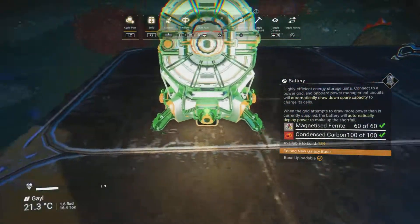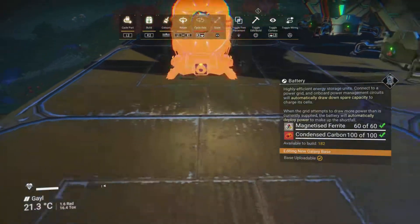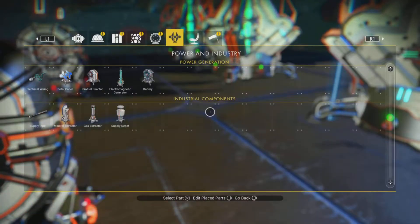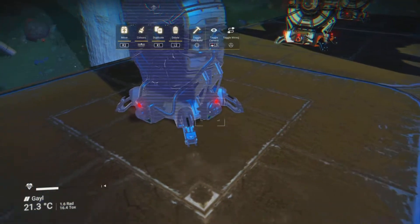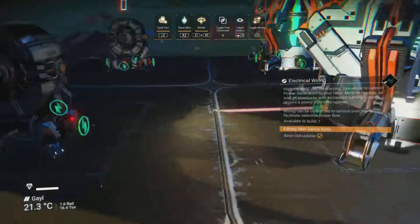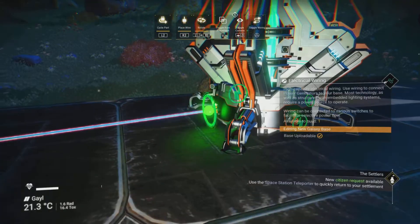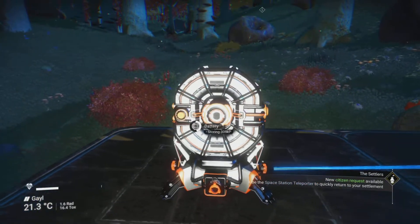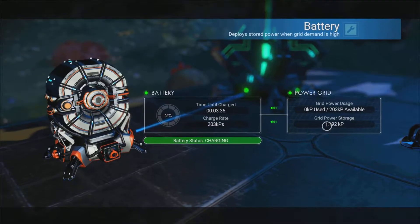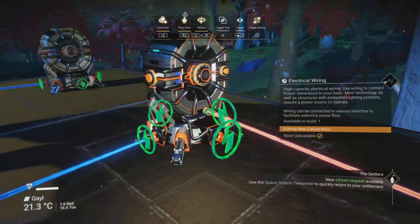I like to place some batteries next to the generators and connect them. Toggle wiring, connect that battery to that electromagnetic generator, and that battery to the next one. You can see it's nighttime and the batteries are still filling up with power.